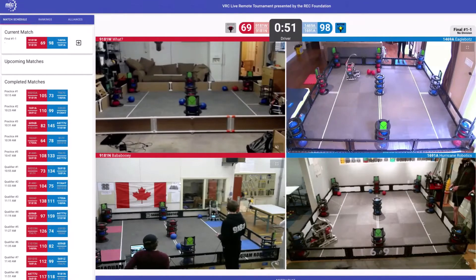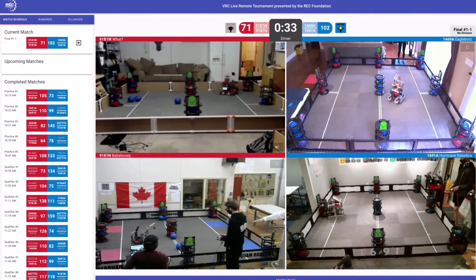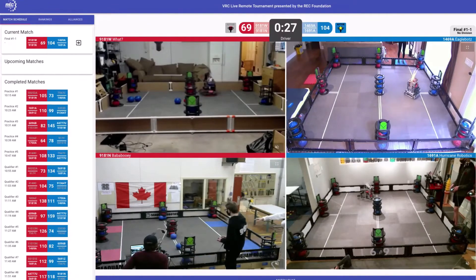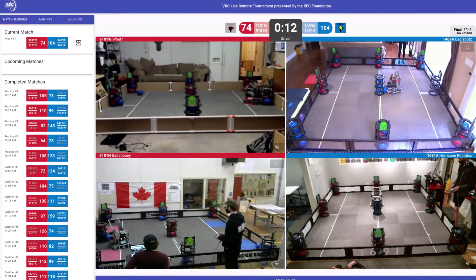Team 9181W heading over to goal I. They have a few more game objects left on the field to choose from. BabaBooey scoring, looks like trying to grab an extra blue game object and heading back over to goal B to get four game objects into that goal. EagleBots clearing out a lot of the game objects on their field, then taking a game object from goal F and moving it over to goal E. With 15 seconds left, looks like EagleBots and Hurricane Robotics might be choosing goal E to hang out at the end of the match.